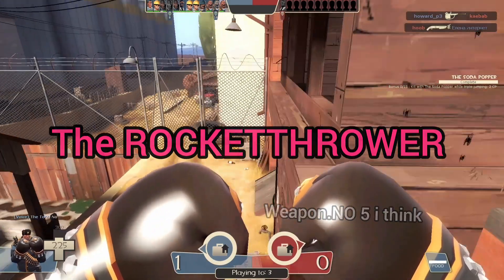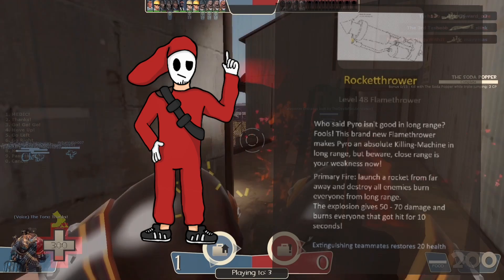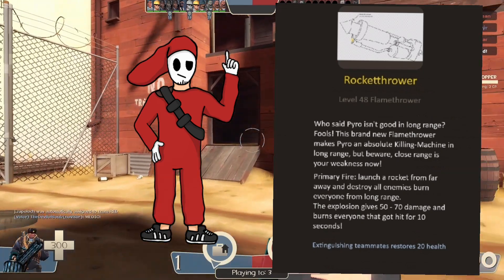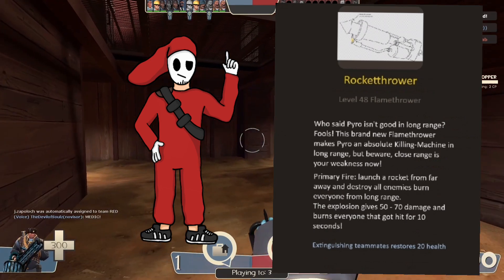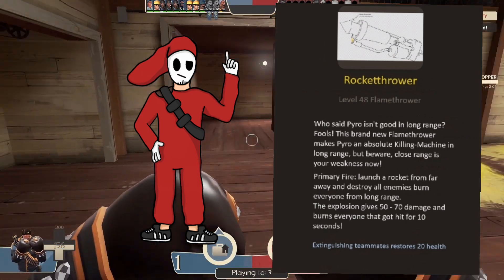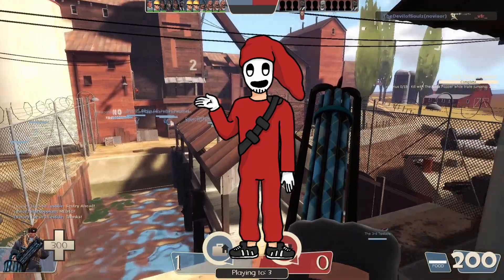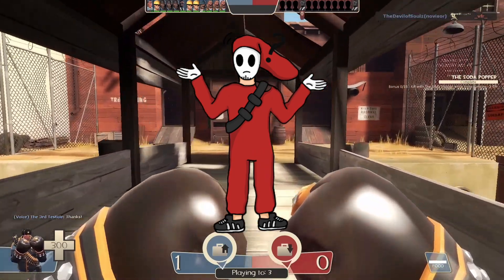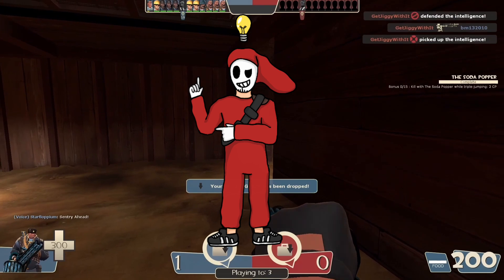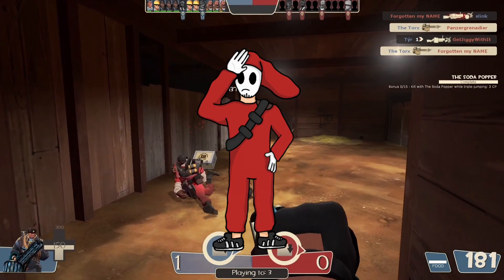Next we have the Rocket Thrower. Let me just read this text for you. "Who said Pyro isn't good at long range? Fools! This brand new flamethrower makes Pyro an absolute killing machine at long range. But beware — close range is your weakness now. Launch a rocket from far away and destroy all enemies. Burn everyone down at long range. The explosion gives 50 to 70 damage and burns everyone hit for 10 seconds. Executing teammates restores 20 health." This one is really creative. I like it, but this is just a rocket launcher, so it could be a Soldier weapon. I cannot see this weapon in game. But maybe for some events like New Year's Eve, this would be a cool exclusive weapon. A weapon for one day would be pretty interesting. If that were the case, I'd give it a 7 out of 10.